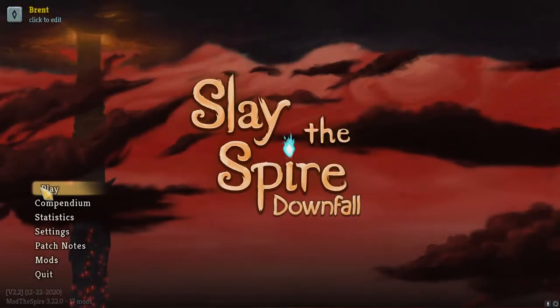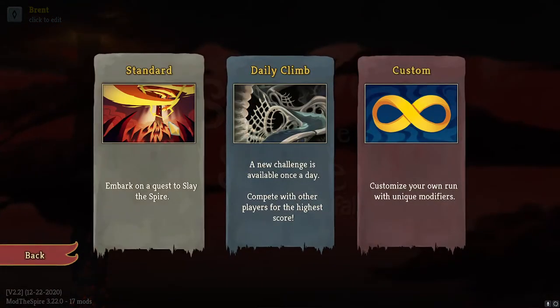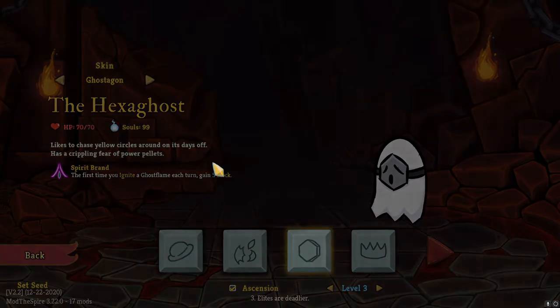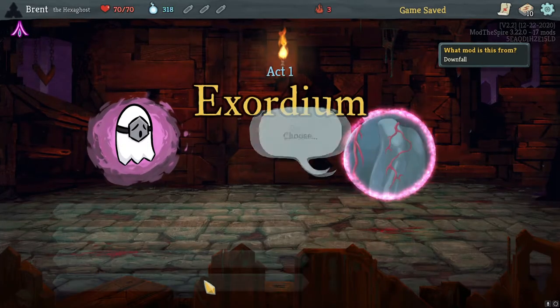Let's do another quick round. Went a little too aggressive honestly - if we would have played that weakness potion one turn earlier we would have been fine. But Hexaghost deserves a second chance here.